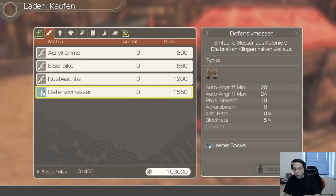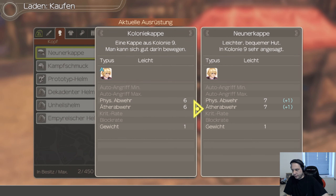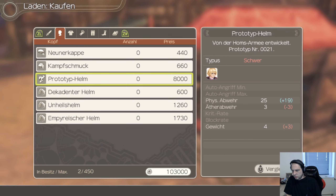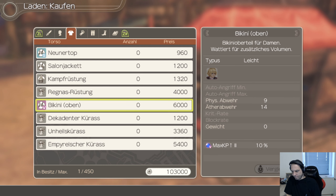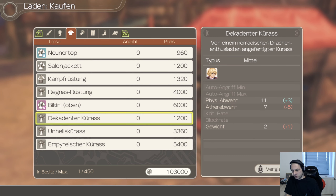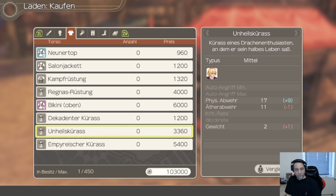Defensiv Messer, hier 100, 3000. Neuner Kappe. Bikini... Dekadent. Den kann er anlegen? Bikini kann er nicht anlegen. Bikini Oberteil wird Damen vorbehalten für zusätzliches Volumen. Okay. Männer werden ja diskriminiert, dürfen kein Bikini. Bei Nachteulen beliebte Kleidung, hält definitiv wach. Ein Salonsakkett soll wach halten, wie funktioniert das?